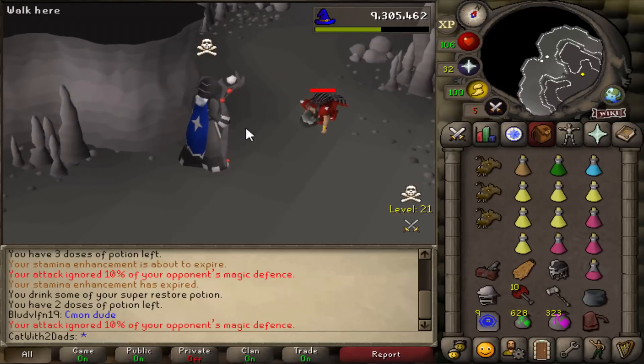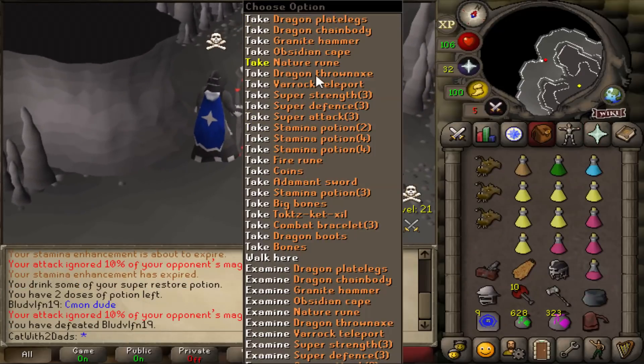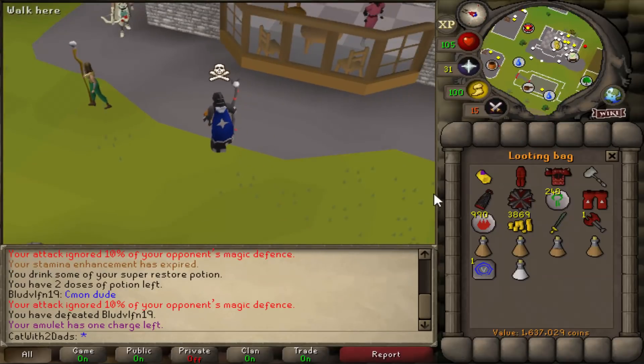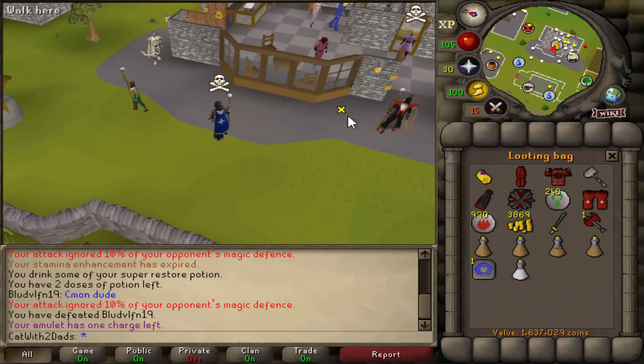He's dead. What could we get? That's gonna be decent - 1.6 mil. If only he had a cash stack. He definitely brought nature runes to alch.